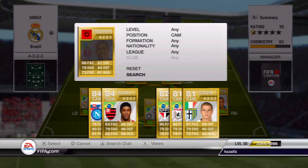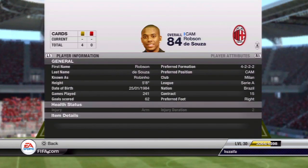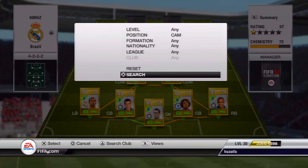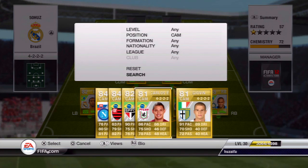We're gonna go for Robinho, who's currently injured unfortunately. Robinho cost me 5,200 - that's a really good price actually - five star skills, pacey, good dribbling, can't complain.